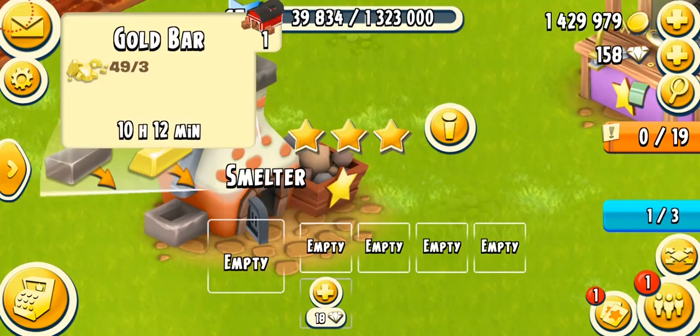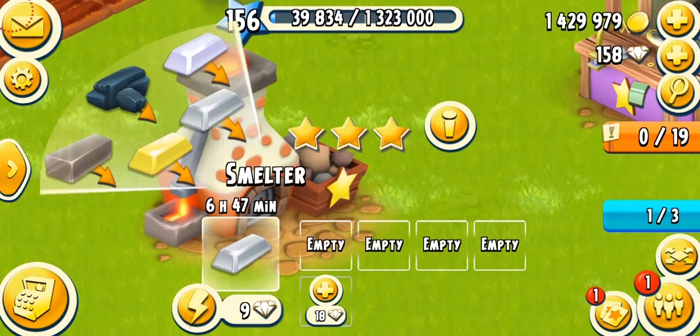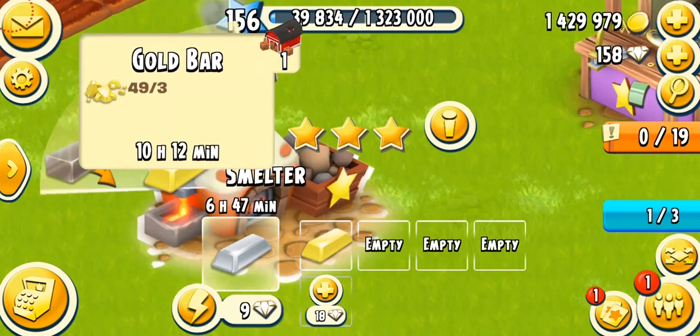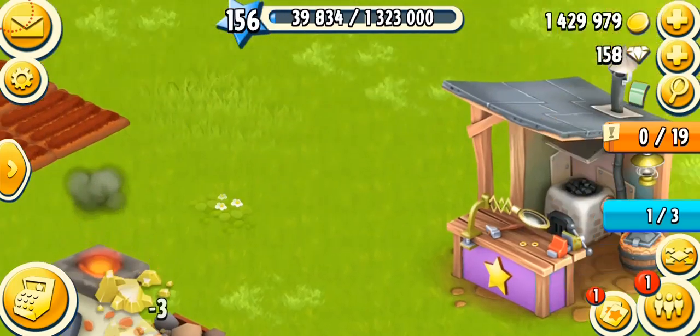This machine makes five products. The first is the silver bar, unlocking at level 24 — ready in 8 hours, or 6 hours 48 minutes on a fully mastered machine, requiring 3 silver ores. The next is the gold bar, unlocking at level 25 — 12 hours, or 10 hours 12 minutes on a fully mastered machine, requiring 3 gold ores.